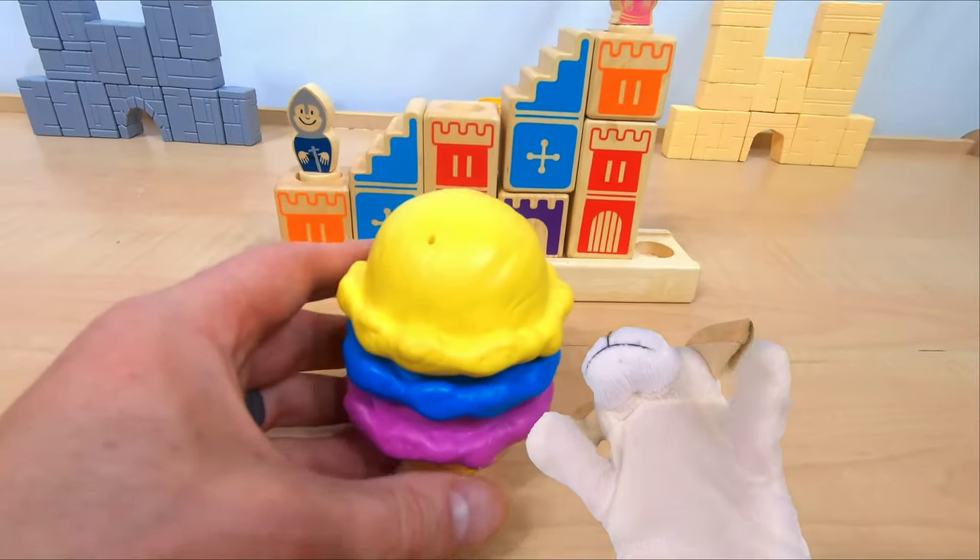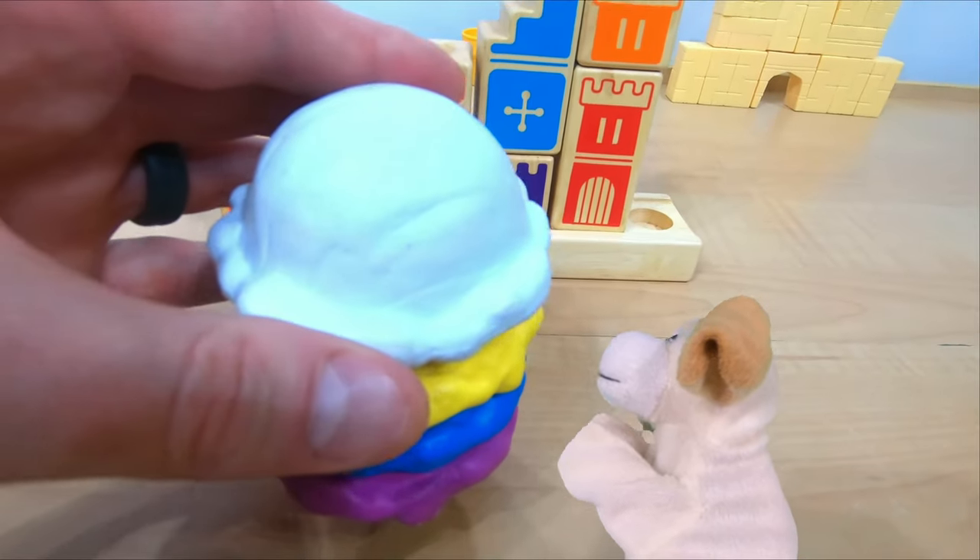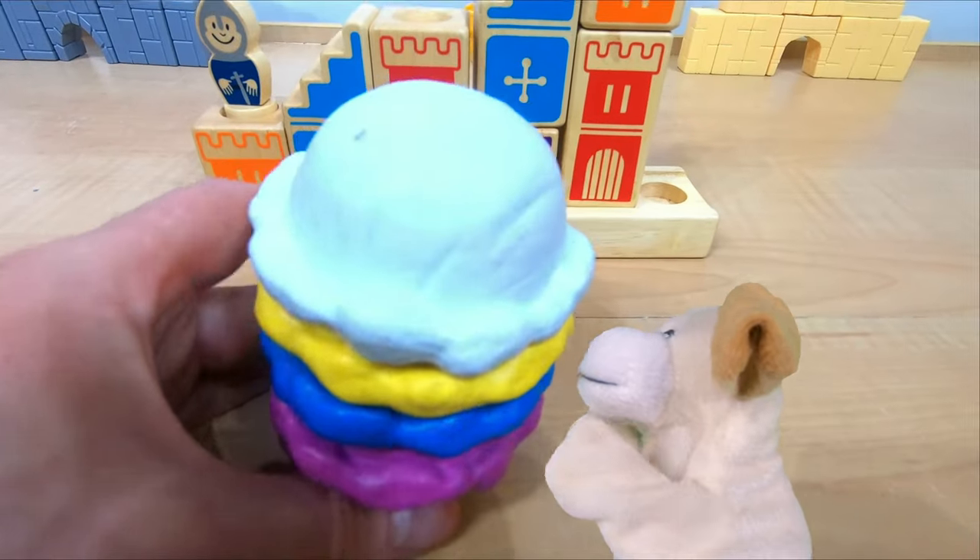Let's check the book to make sure we got challenge 13 right. I turn challenge 13 over and yep, that's what we did. That means we get another flavor of ice cream — how about a light blue? I don't know what it is, but it looks yummy.